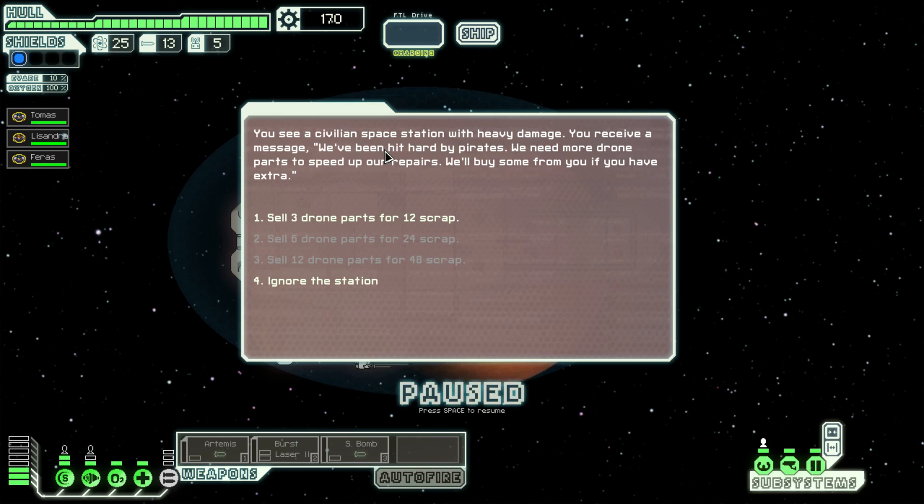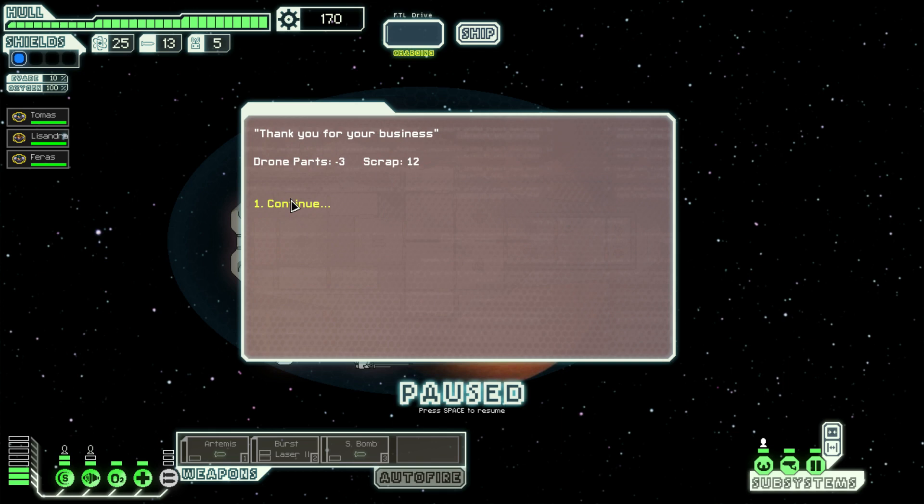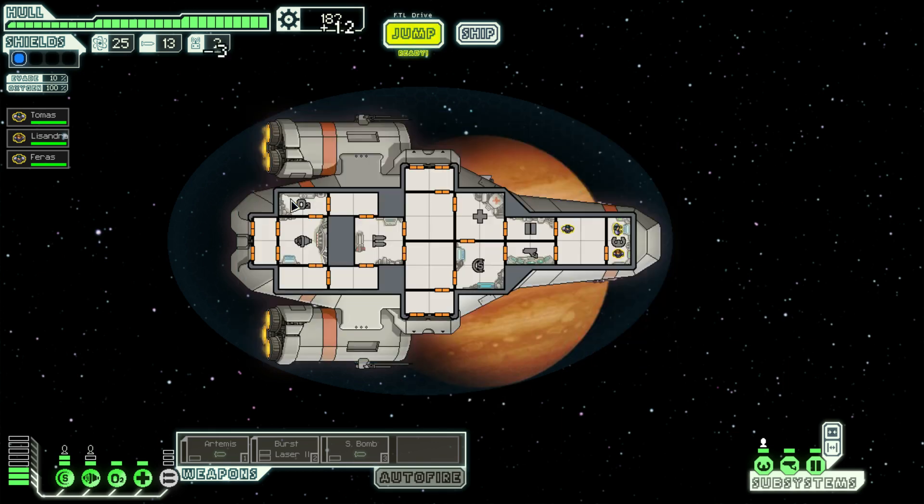You see a civilian space station with heavy damage. You receive a message: we've been hit hard by pirates, we need more drone parts to speed up our repairs. We'll buy some from you if you have extra. We don't have any drones or any use of drones, so maybe we'll just sell it. Thank you for your business.